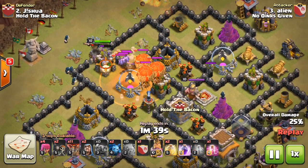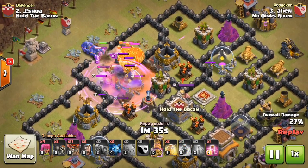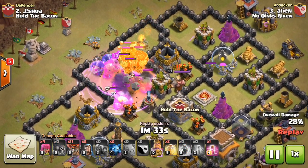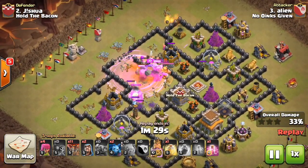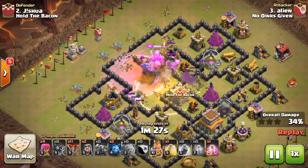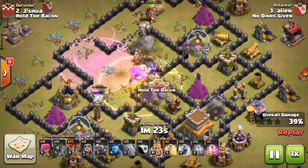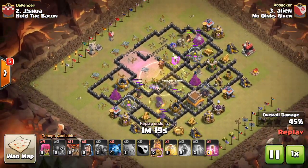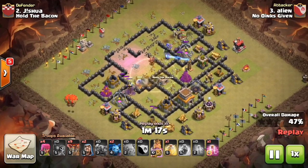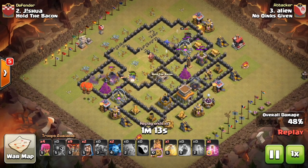Some balloons and minions come out of the clan castle — they're not max balloons so not too frightening. He poisons them and drops a rage. The bowlers from his clan castle clean up that core quite nicely and take care of those air defenses. The double bounce from the bowlers bounces over that clan castle and hits the air defense behind it — which works out perfectly. Now the rest of the raid should be easy since all air defenses are already taken out.